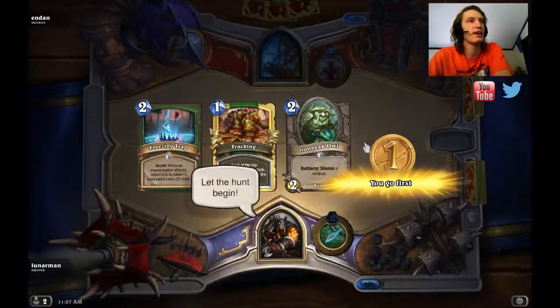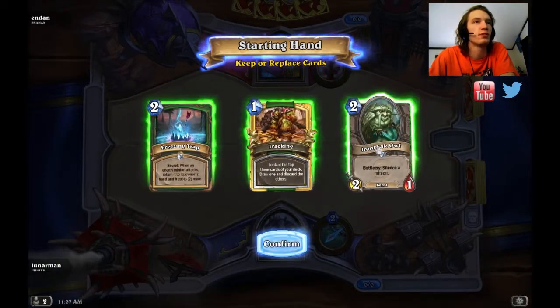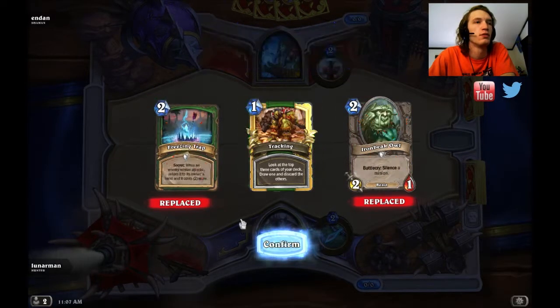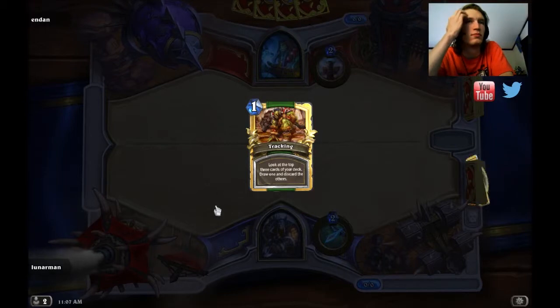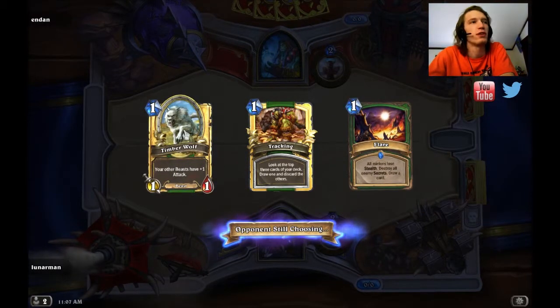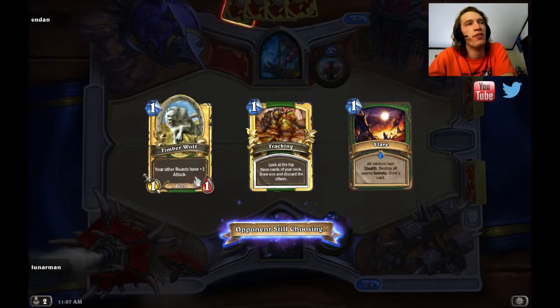This game I'm against a Shaman. I do have tracking — I think I want to keep that actually. I don't want this, I don't want that. I got flare and tracking. Timberwolf's alright but not that good early — I need him in combo with Unleash.